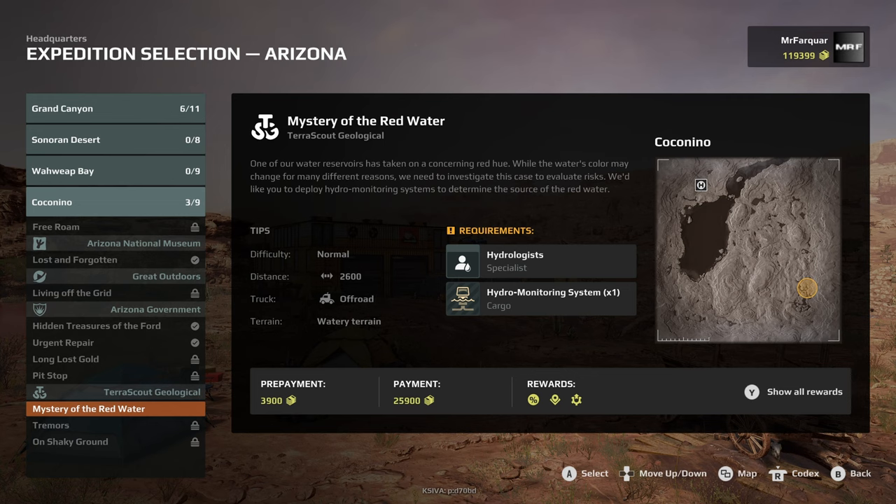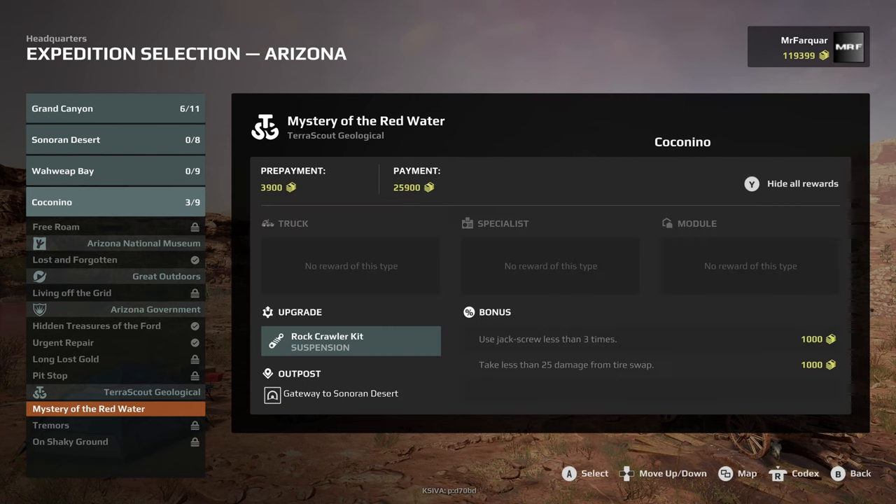The difficulty is normal. It's 2,500 metres — I thought it was kilometres, clearly not, that would be massive. Off-road truck and watery terrain. Take a hydrologist specialist and some hydro monitoring equipment. Pre-payment is just under four grand, total payment is just under 26 grand. Upgrade is a rock crawler kit, and a gateway to Sonoran Desert — so we'll open up another map.